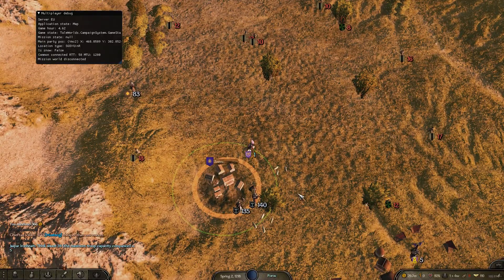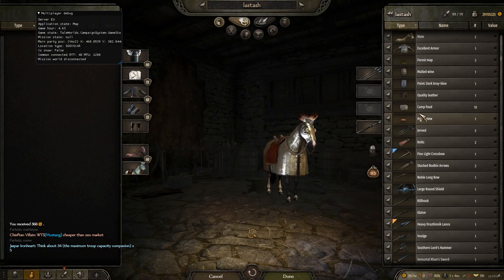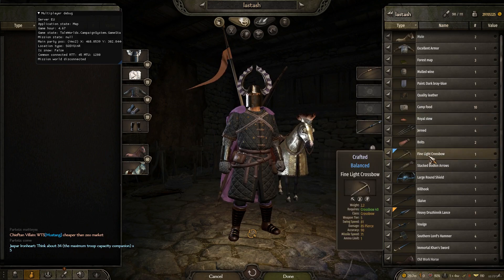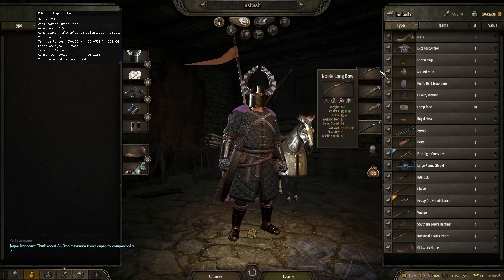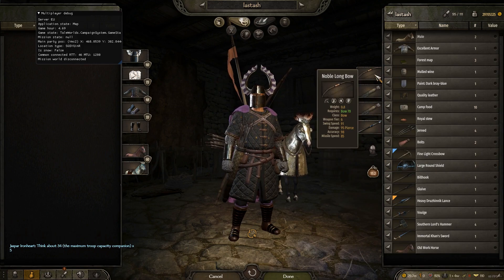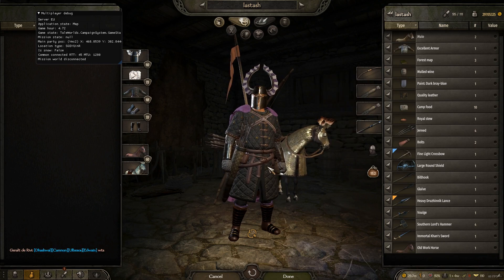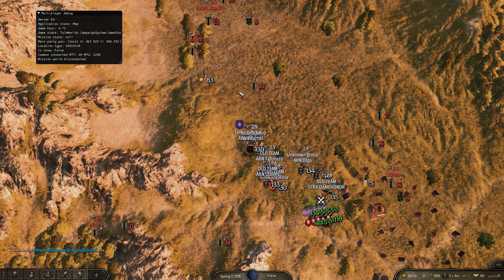I'm going to change up my equipment. My next favourite method is Bow. You do need 70 Bow skill to do this one with a Nomad Bow. There are some worse bows that you could use instead.